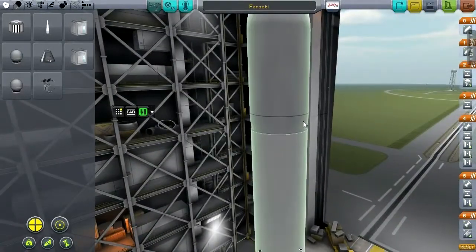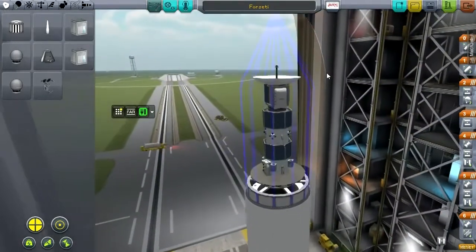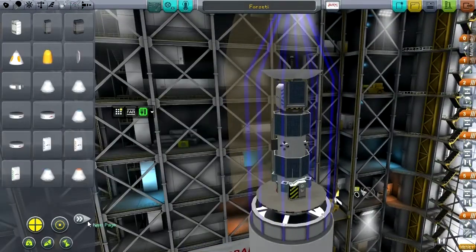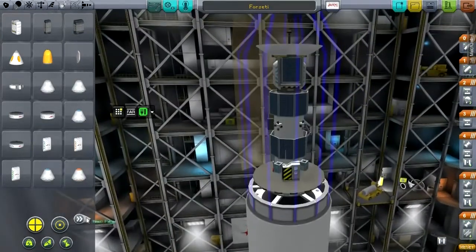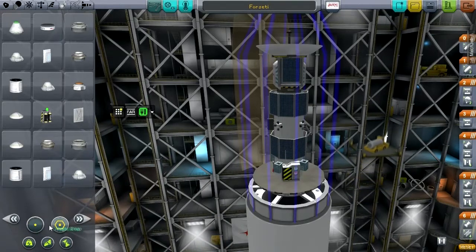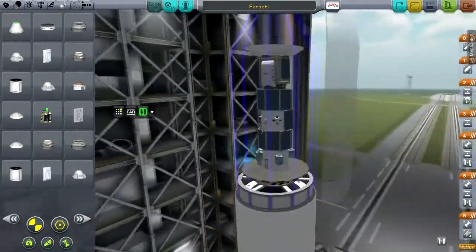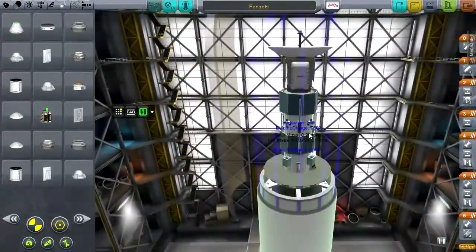This is the Forseti launcher. I took the fairings off for a reason — I wanted to add some solar panels and perhaps some more electricity. Because we are going to want to get this to the moon this time. We are aiming for the moon. The moon is in the right place. I need to be able to maintain enough power on this — we need more power somehow.